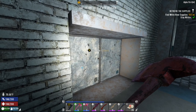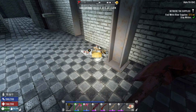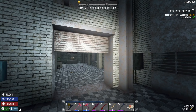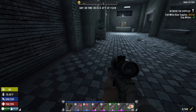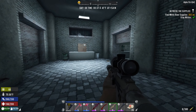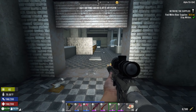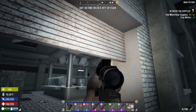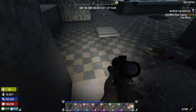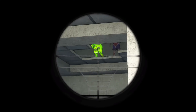Locked. Locked. I believe this is where we go to the kitchen and get jumped. See if we can sneak up on them after reloading. They're probably right in front of me and I just don't see them. Whoop — I see that one.